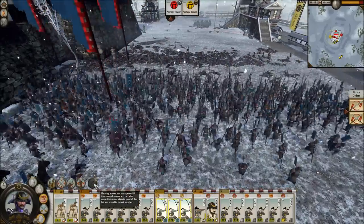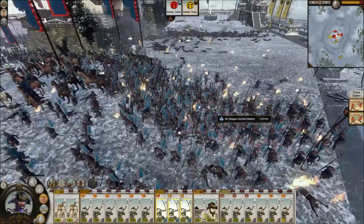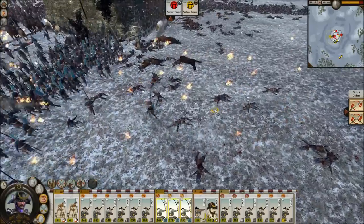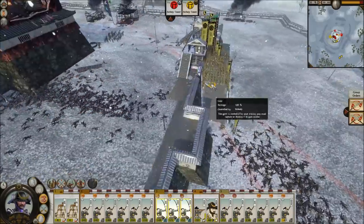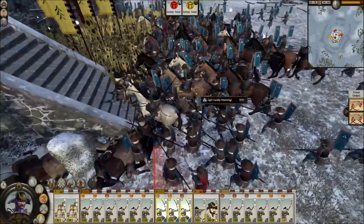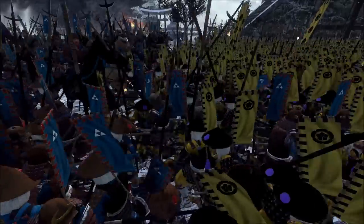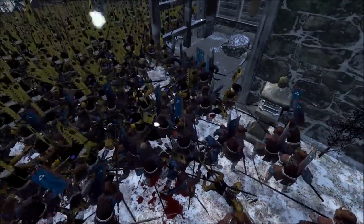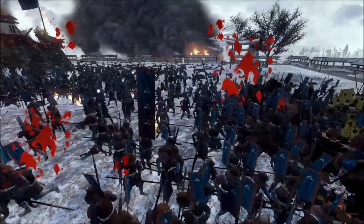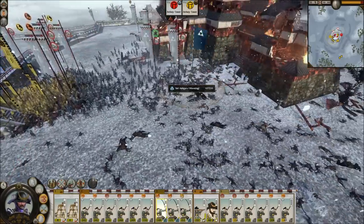It'll take them a while to organize to handle these affairs, so I'll have to wait a little bit. Let's use some flaming arrows now. Flaming arrows — they're more powerful than normal arrows and can also cause flammable objects to catch fire, but are unusable in wet weather. So that's why I use them — they'll get more kills. They killed some of them. Now they're beginning to move to the other side. Look at how many died here. Everyone's moving in now — it took me a while, I was taking my time.